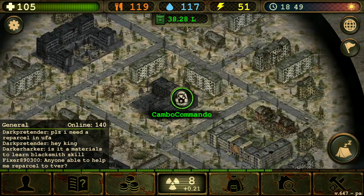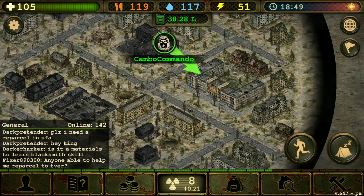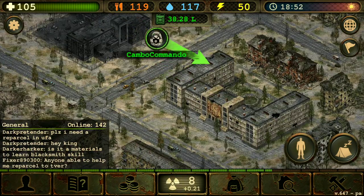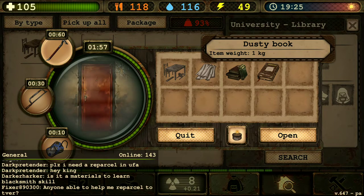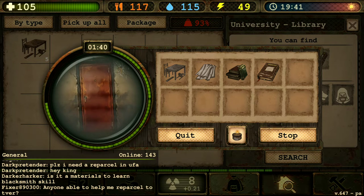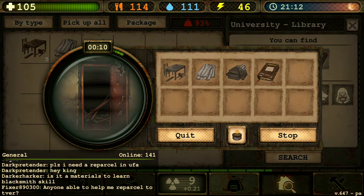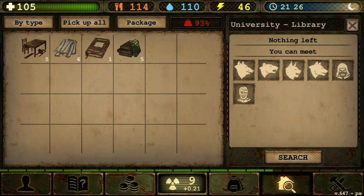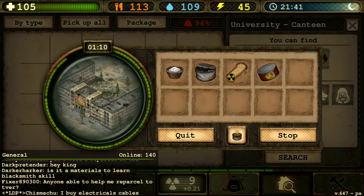We can go here to the university — yeah, that'll be our last destination. We got ourselves a dusty book! Heck yeah, we're going to be smarter. Hopefully we can actually gain the next level. If I read it — but I don't have time to read it right now, so we'll wait until we can read it outside of the radiation.